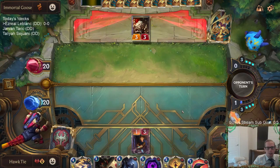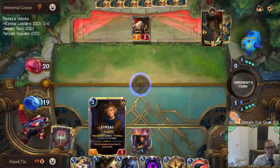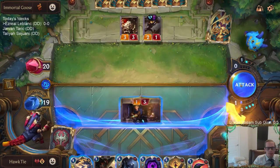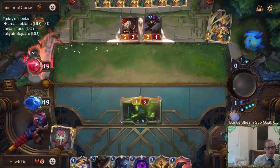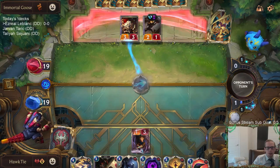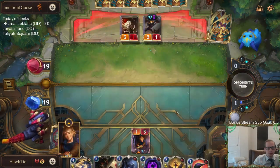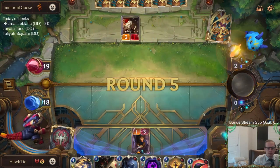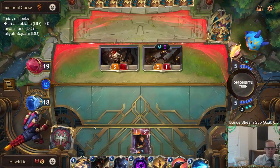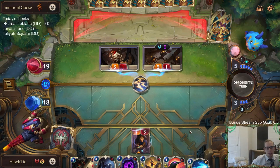They hit the Allegiance — got pretty lucky there. They nabbed one of my cards. I was hoping they'd miss the Allegiance but they got it. Our Mystic Shot will turn this Yordle Grifter into one health, which is convenient.